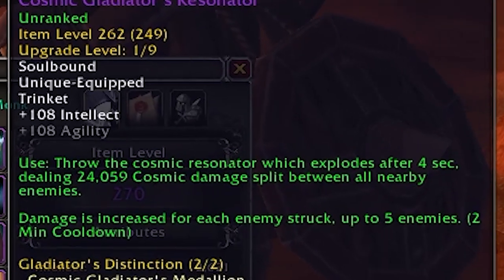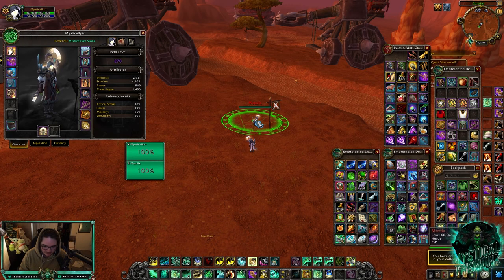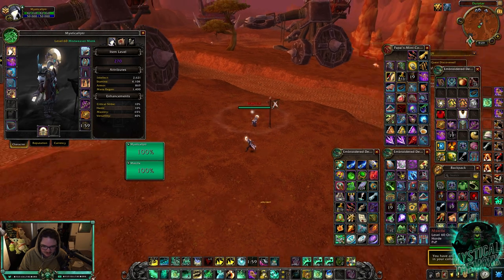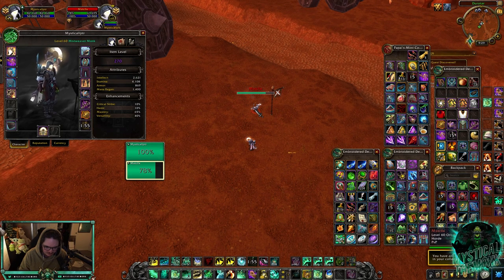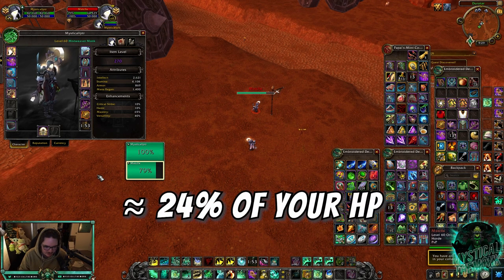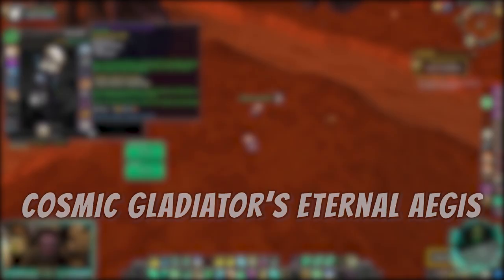The next trinket is called Cosmic Gladiator's Resonator. You place it on the ground and after four seconds it detonates — the damage is split among all enemies in the radius. It has a two-minute cooldown. On a target with 40 versatility it does about 19,000 damage, so really good. It's probably going to be good if you're playing with a rogue-paladin or any CC over four seconds because you set up off of it, and you're probably going to see this used with rogue-mages for the extra damage off kidney shots.